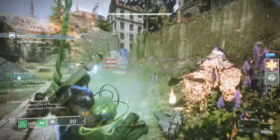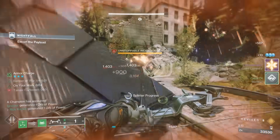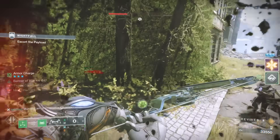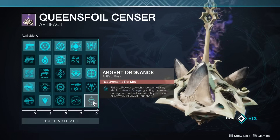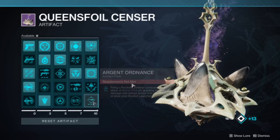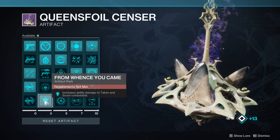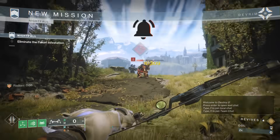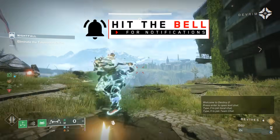Speaking of seasonal artifact perks, some ones you absolutely want to look out for: if you can fit Argent Ordnance on, that's going to improve your rocket damage output if you are using those. And another one, From Whence You Came — increased ability damage to taken and scorn — that's what we're facing in this Grandmaster.